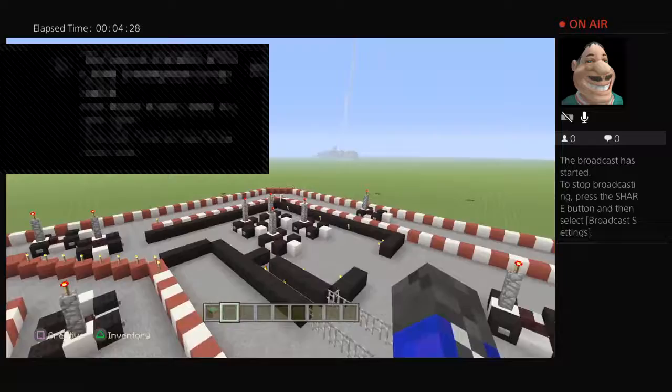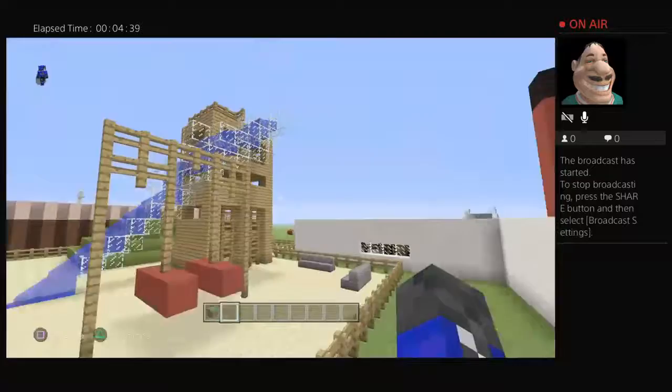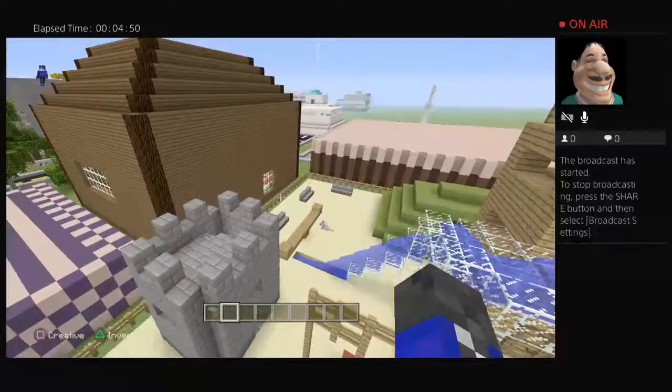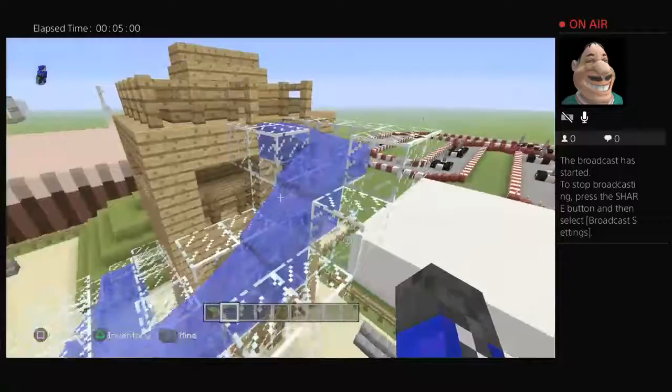Now this is the park that we built. This is supposed to be like little swings. There's treasure — five gold blocks somewhere under the sand you need to find. And this is like a wee mini castle kind of thing. There are also swings and a wee slide.